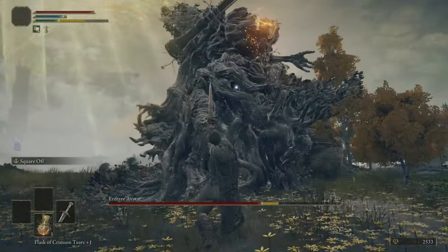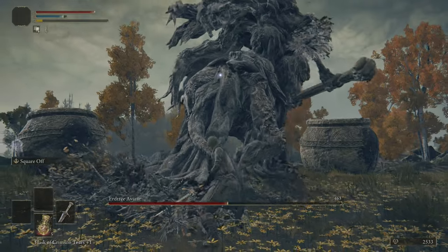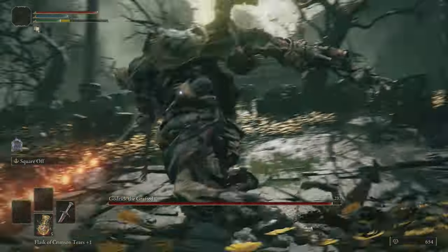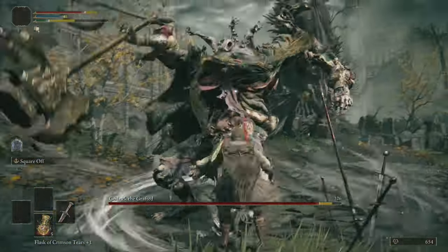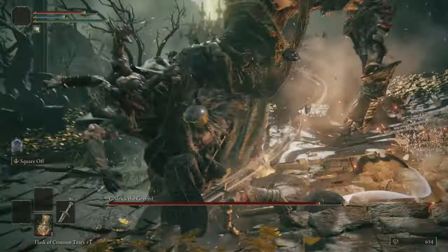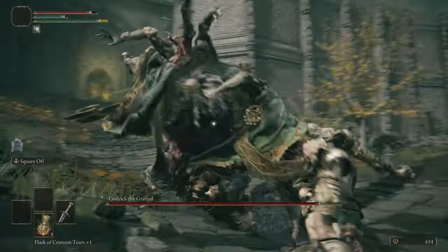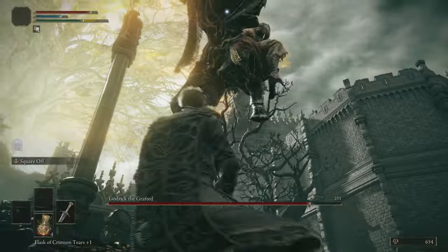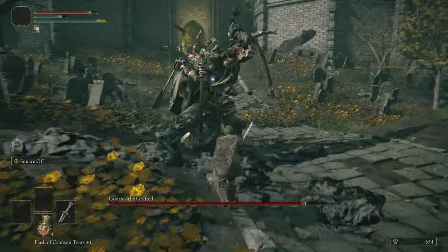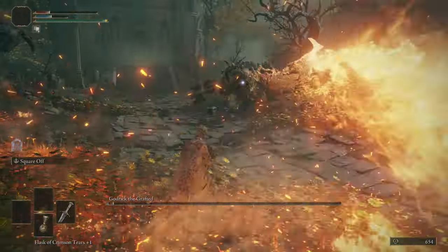I didn't want to rely solely on damage because that's not going to work. Rather, the weapon art — staggering the bosses and giving myself time to breathe and reset — because these boss fights are going to be much longer than usual. Godric the Grafted was the first real boss I tussled with, and already I can tell this sword is doing no good. What is usually a pit stop has become quite a challenging fight. Godric usually laughs for 2 seconds in the second phase and then dies, but with the Weathered Straight Sword, I got to see attacks I actually forgot he had.